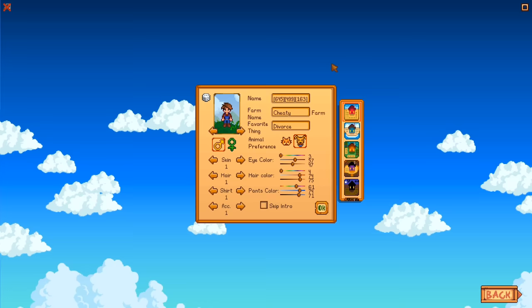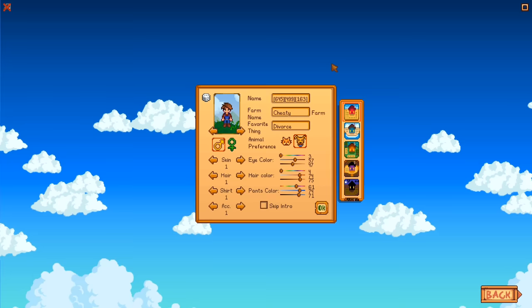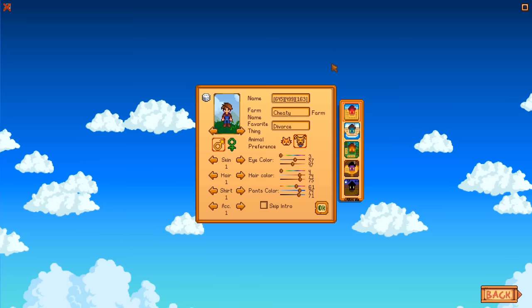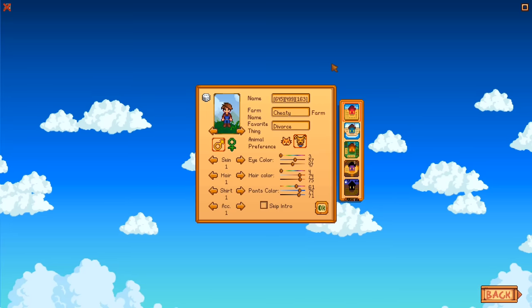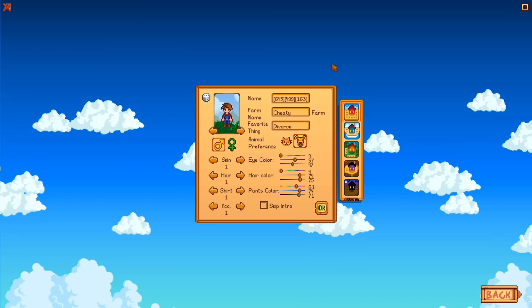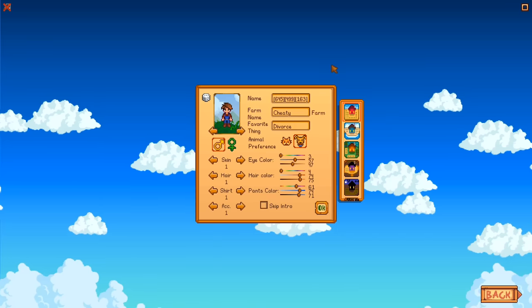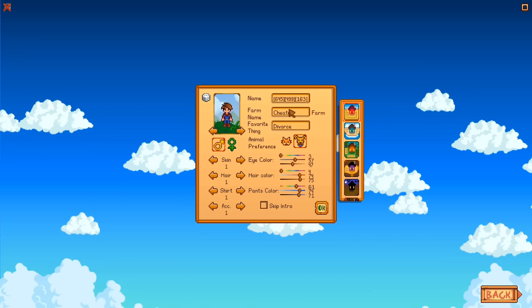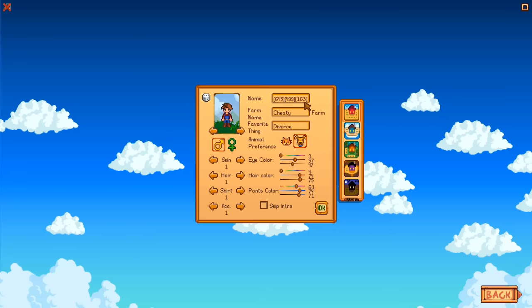I picked those because right from the beginning you can have an iridium sprinkler watering ancient seeds, and the legend fish is actually the most valuable item in the game to sell. To be fair, when you start it's the same price as a treasure chest, so take your pick. After you upgrade your fishing skill the legend fish is worth more. Usually the first two items are mostly seen; sometimes the third one is not, so take your pick on which one you want to spawn more often.